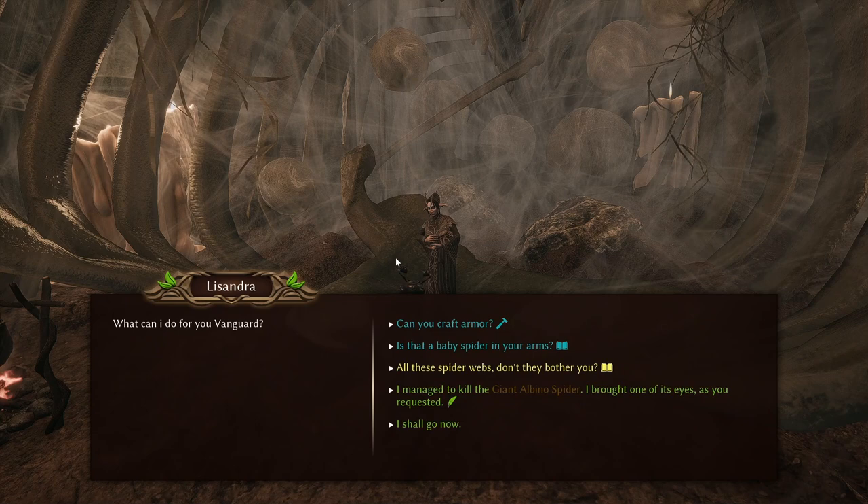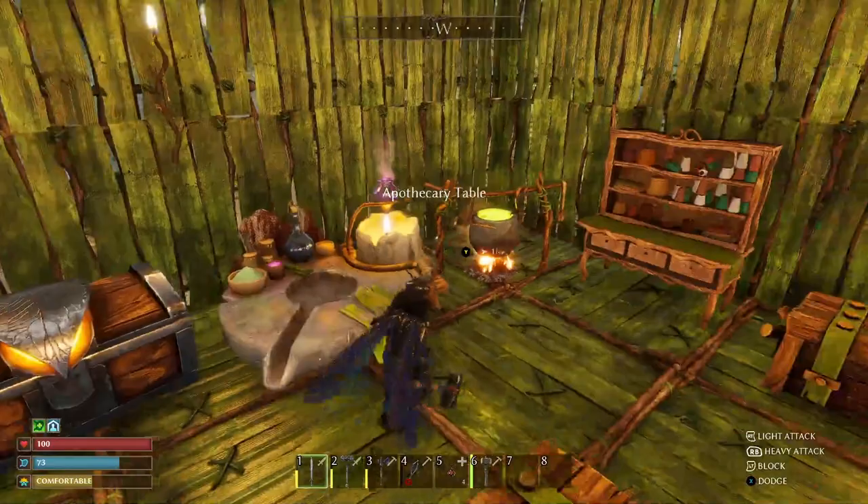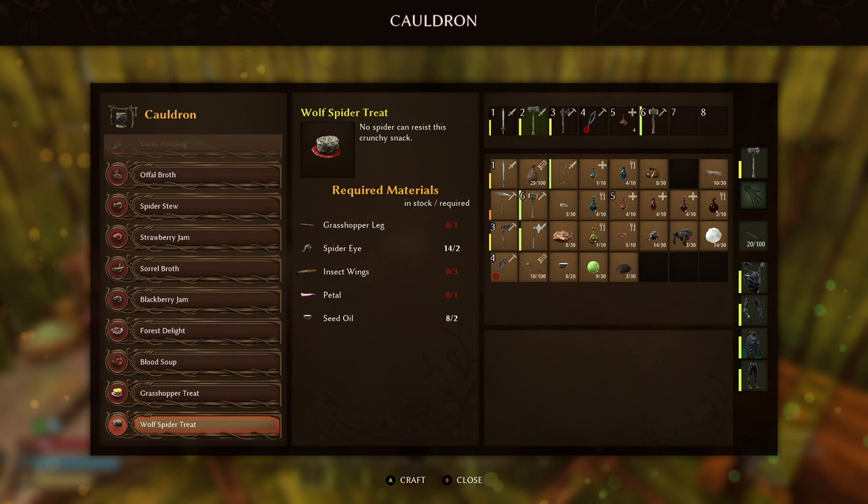Take it back to Lissandra and she will give you the recipe to go ahead and craft. She'll then give you some story about where to go next and who to talk to and what boss you'll be taking on next. Back at base, check your cauldron and you should see it now pop up at the bottom underneath the grasshopper tree.